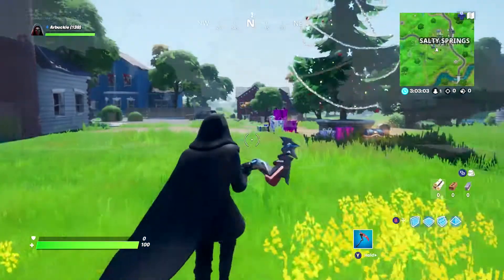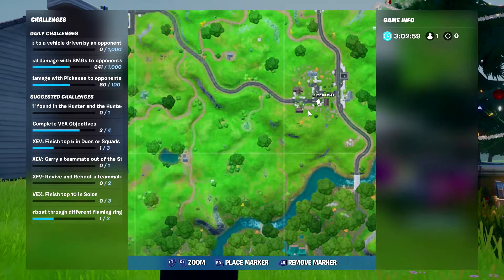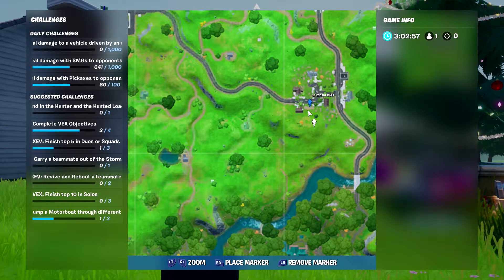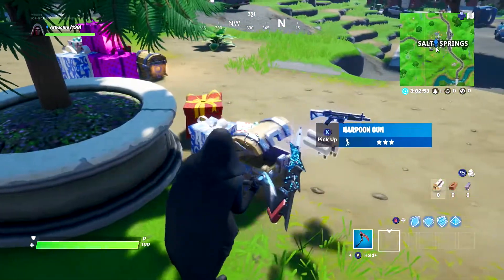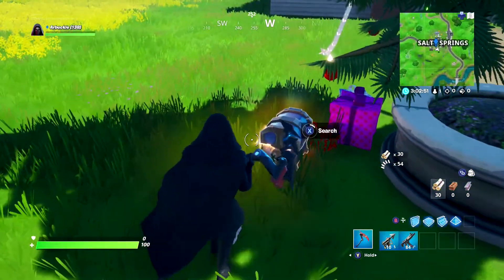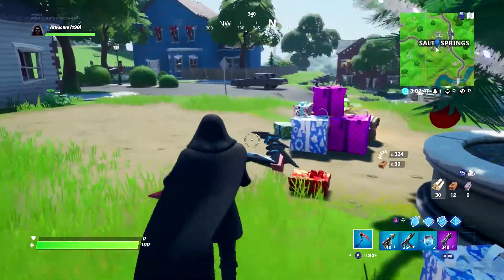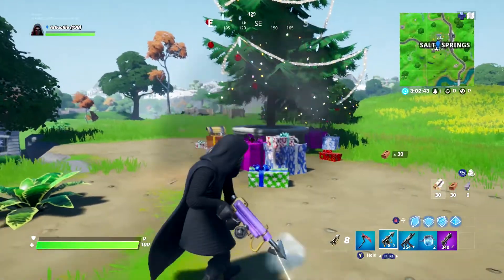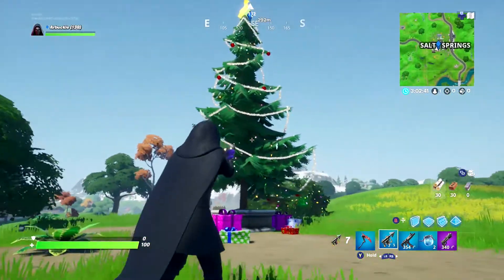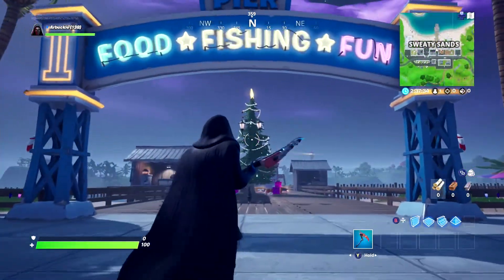The next holiday tree location is in Salty Springs. Unfortunately Weeping Woods does not have a tree, so we're skipping that area. Here in Salty, the holiday tree is located on the southern point. If you go up to the two houses - the blue house and the single story house - the holiday tree is right next to that, up on top of the ledge. This is the third tree you want to hit.